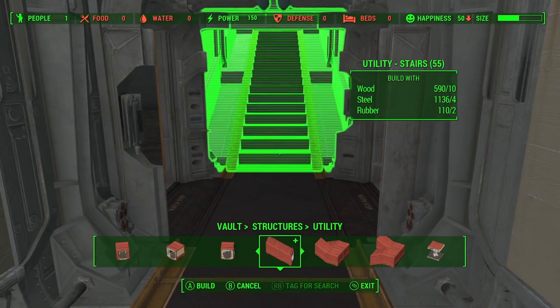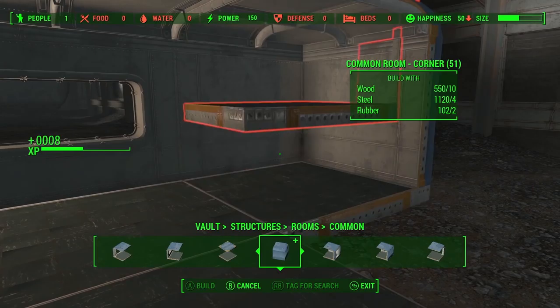We can see exactly how this is going to go down. There's going to be a whole new vault category — not within structures, but a separate vault master category, because tons of vault-specific items are being added. Stairs will be found under the utility section of structures within that vault category. We can see door openings, U-turn stairwell pieces, and other variants. Stairs require wood, steel, and rubber — standard materials we'd expect.